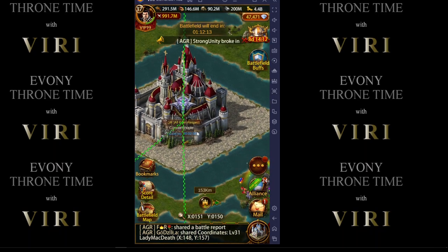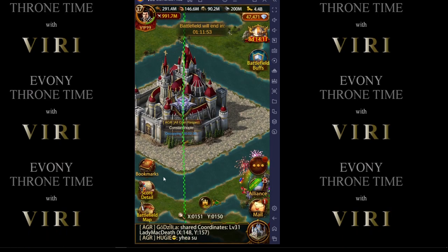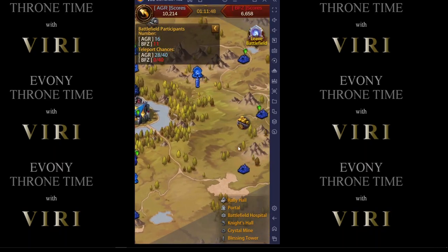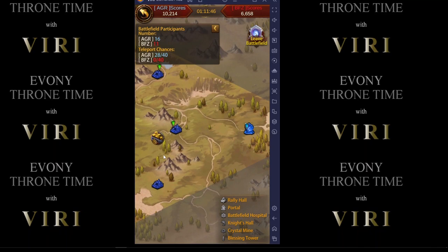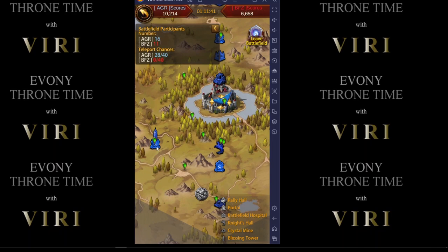They're trying to gain any points possible. Let me get into the scores real quick to show you where we stand. We had two big rallies against this K35 right here. About a half hour into battlefield, they were lacking the players. So what we did is we cut the ports off — cut their legs off, that's how I like to think of it — by obtaining all eight ports: one in each corner and then two in the middle.